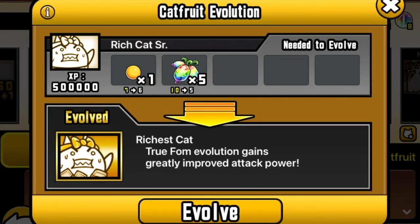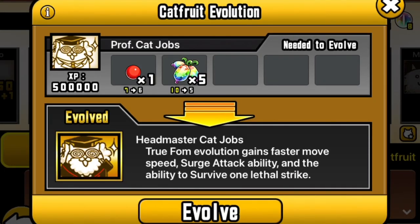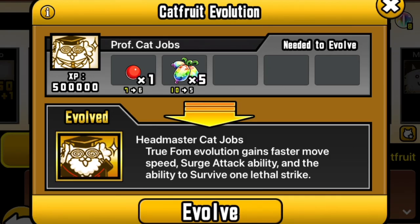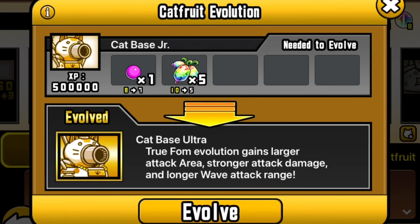Richest Cat has greatly improved attack power. Headmaster Cat Jobs sports a fantastic beard, a much-needed faster move speed, the ability to surge attack, and survive a lethal strike. Catbase Ultra gains a larger attack area, stronger attack damage, and longer wave attack range.